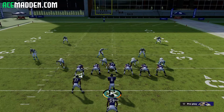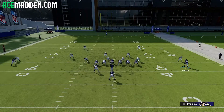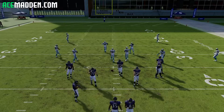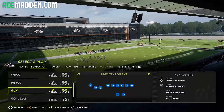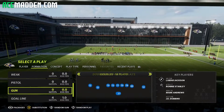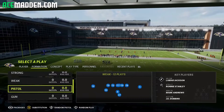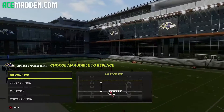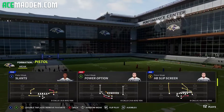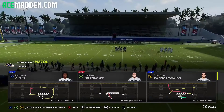One thing I will say is the audible does take a little bit of time because this receiver has to move to the other side of the field. To avoid doing that every single time, we're actually going to come out in Pistol Weak for this demo — but just know you do not come out in Pistol Weak unless maybe you're on the goal line. Let's come out of power option because I want to talk about that first.